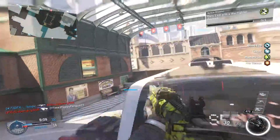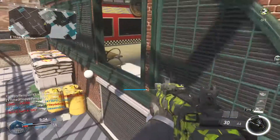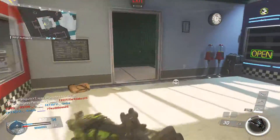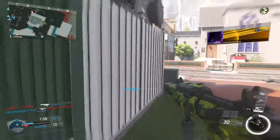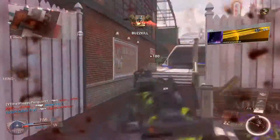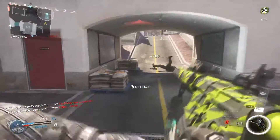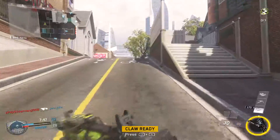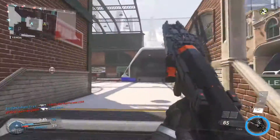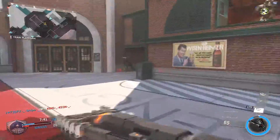We're going into the attachments. The first attachment is Quick Draw. Quick Draw is really essential for this weapon because once you're running around corners and getting into enemy spawns, it helps you get your iron sights up a lot quicker. The iron sights normally come up really slow, but this attachment kind of doubles the speed.